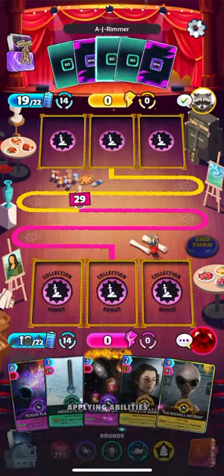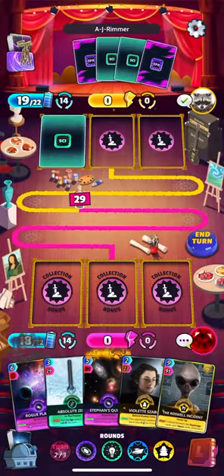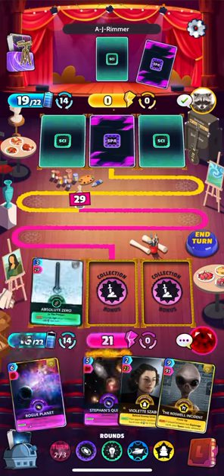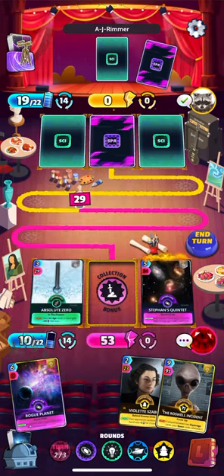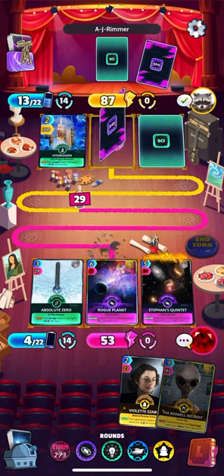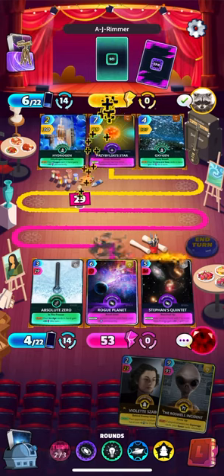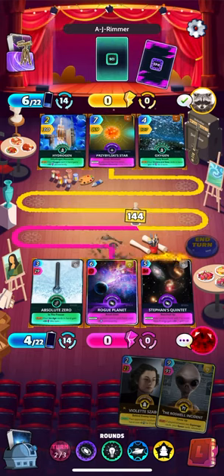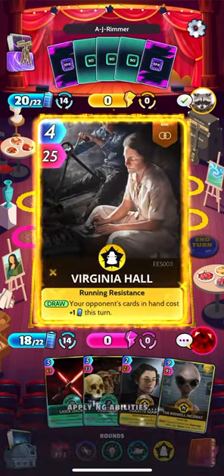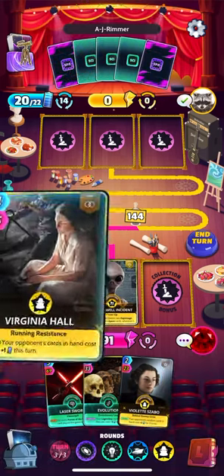There's our Roswell. Did I just play an Espionage card? No — okay, I was going to say, what was I doing. We're going to sit on Roswell and see if we can draw another Espionage card here. We're probably going to lose this first round. There's our Virginia Hall — we do have enough energy, so let's go ahead and do it.